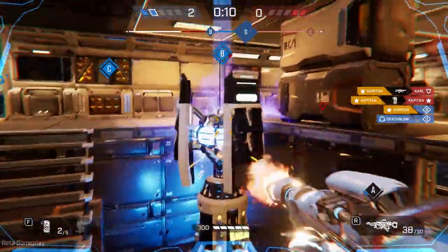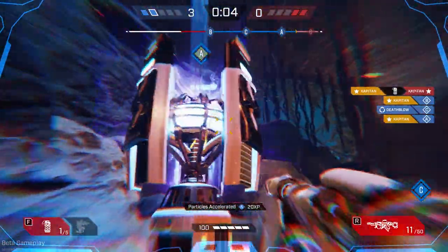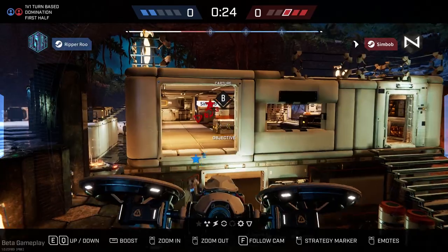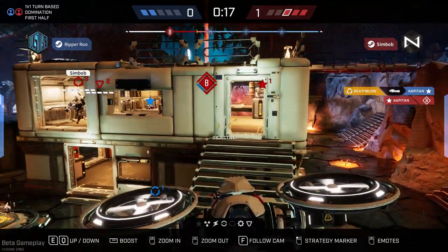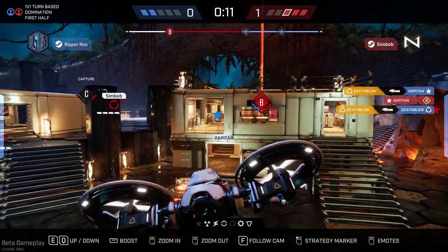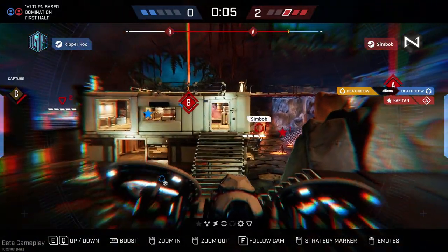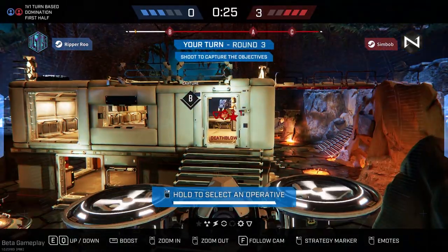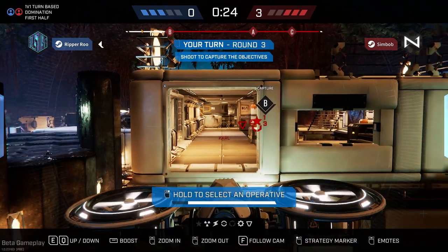The mistake I made was that I was very aggressive with my Capitan. Whenever you push your operative to your opponent's side of the map, that makes for a very easy kill for them. This is what my opponent picks up on — he takes Death Blow and gets a really easy kill on my Capitan. But after he kills my Capitan, he moves C side, places one shot, and then moves to A side. This is a big waste of time. He should have just stayed at point C and put more damage on that, but instead he wasted about five or six seconds moving from one half of the map to the other. This game is time critical, so you need to keep that in mind.